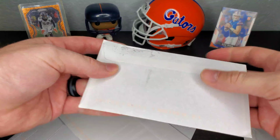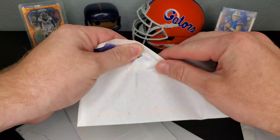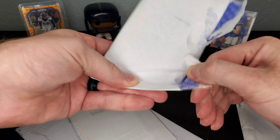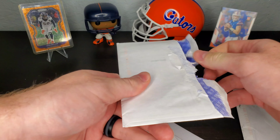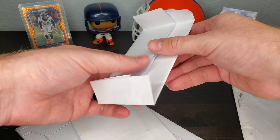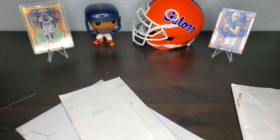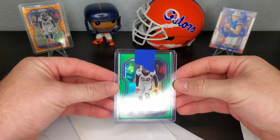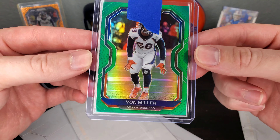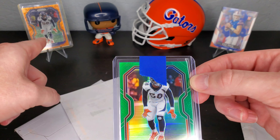There we go - you look good over there. Now let's see what this one is. A lot of these are the prisms, and I also got some other stuff coming in too - I believe the Select is what I got. All right, let's see what this is. We had the orange, now we got the green, and that is a very, very clean card - it is immaculate.